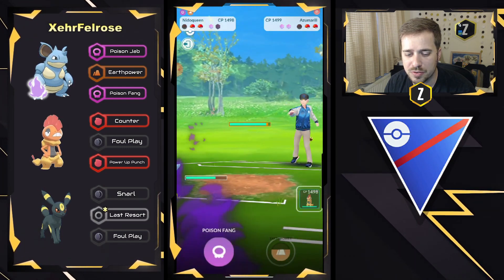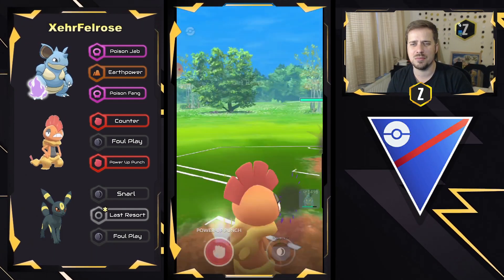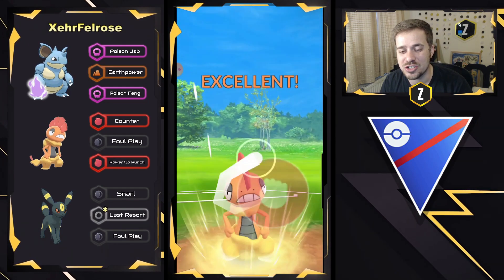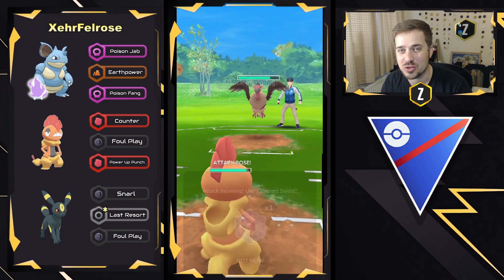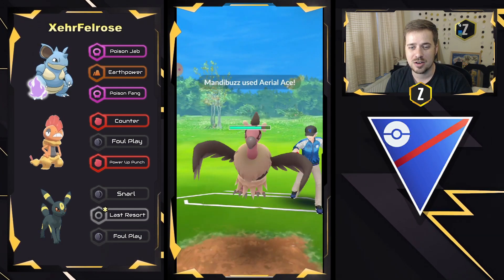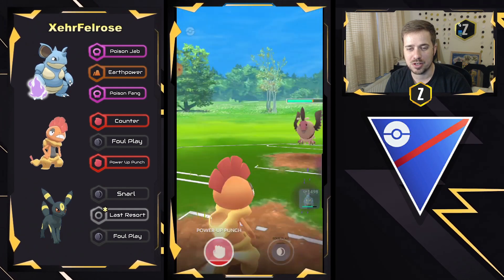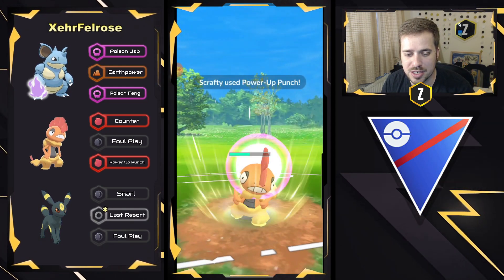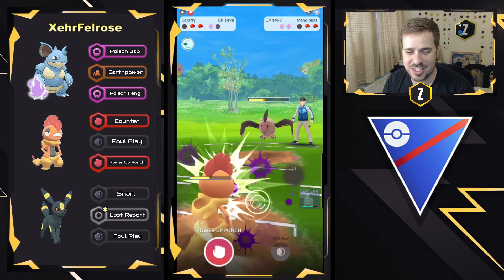Hypno is going to be coming back in, which will do super effective damage, and they're going to swap right away into Scrafty, and we do see a Mandibuzz come in. What's great about Scrafty is you can go straight Power Up Punch, and because of that dark-flying typing, counters really start to add up. They're not going to shield right here — we'll have to see if they have Aerial Ace, which they do. It does do super effective damage, and they're going to go ahead and just keep going for Power Up Punch right here. This is going to constantly be building up the damage of counters, and we are going to see Scrafty start becoming a steamroll right here.